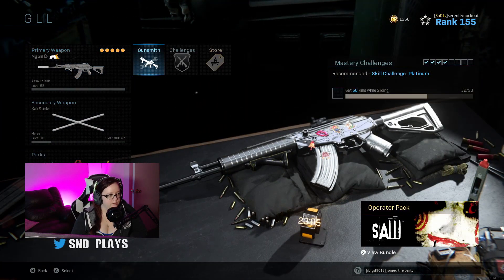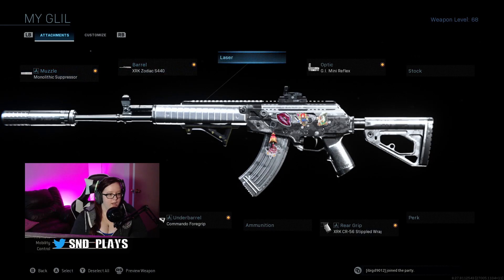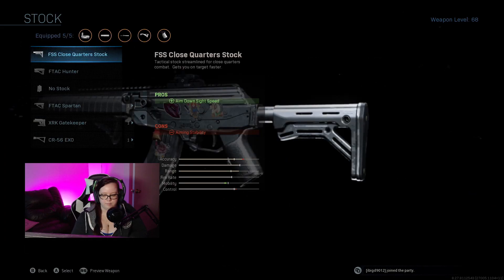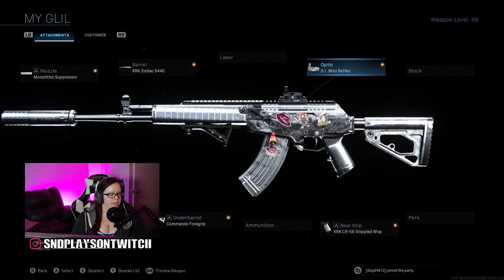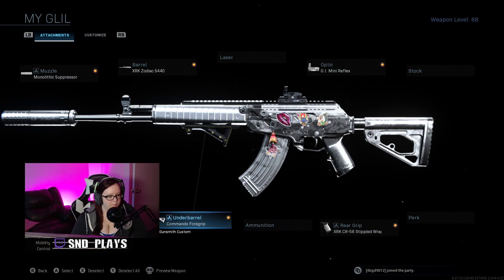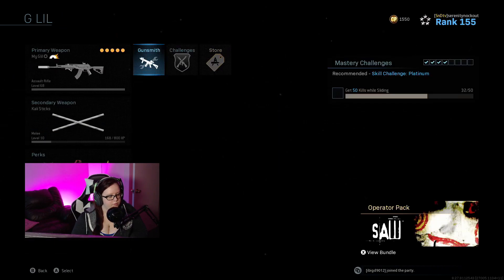On my actual CR, I prefer a sight — I feel like it makes me more accurate. A lot of people don't use sights, and if you don't, you can change it to a stock, specifically the close quarters one because it helps ADS speed since I rush to the middle. But for me, I like the sight. I put on the Zodiac barrel, the monolithic suppressor because it stops my gunshots from being heard so everybody doesn't whip their head toward me, stippled grip tape for the rear grip, and the commando foregrip. So that's my CR — it's amazing.